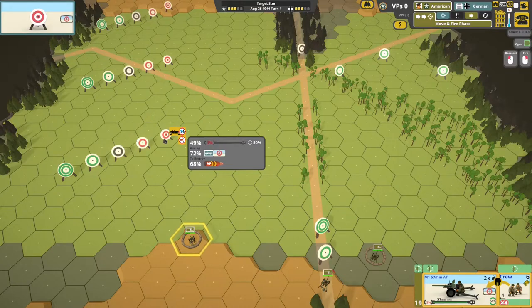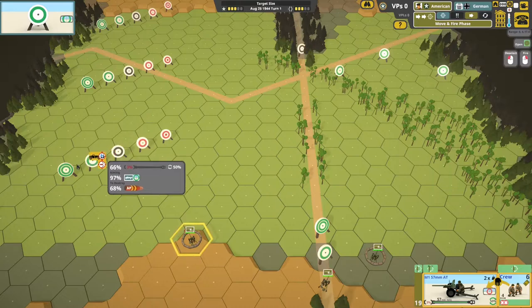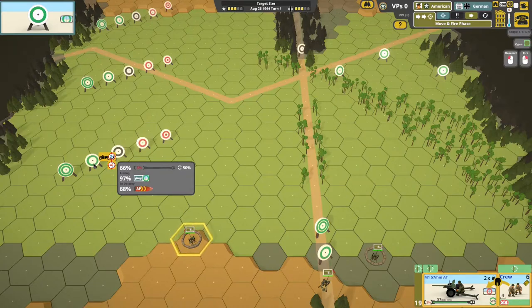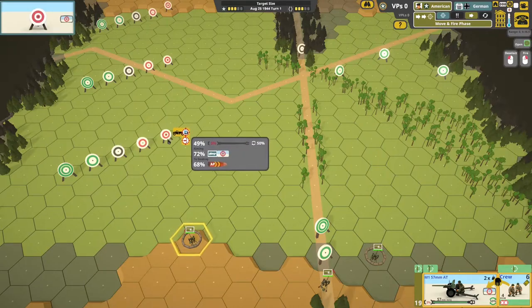Any vehicle or gun in Second Front has a target size. This goes from very small, small, normal, big, and very big. All vehicles and guns have such a size. You can see this — our small gun here has a small icon to show it's a small target. This influences the probability to hit that gun or to hit the target.